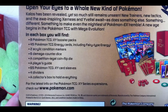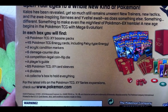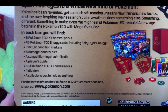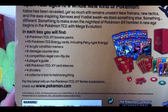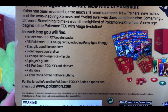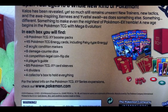Two acrylic condition markers — I guess that's for Poison and Burn. Then we have 6 damage counter dice, I guess for some special moves, a competition legal coin flip die. An awesome player's guide, so just for those who don't really play the TCG competitively. 65 Pokemon TCG X and Y card sleeves. Four dividers and a collector's box to hold everything.